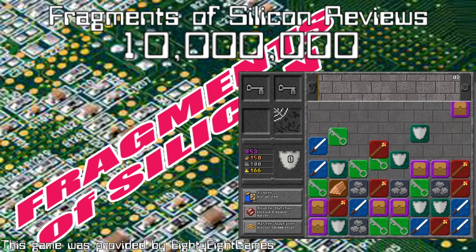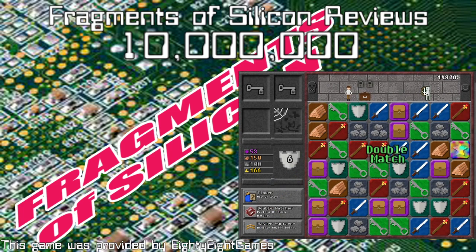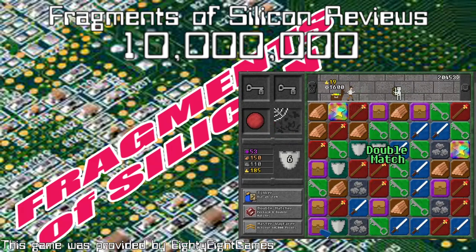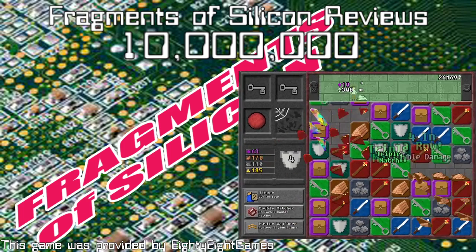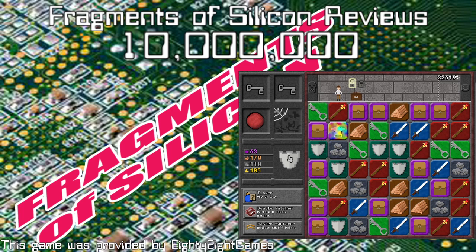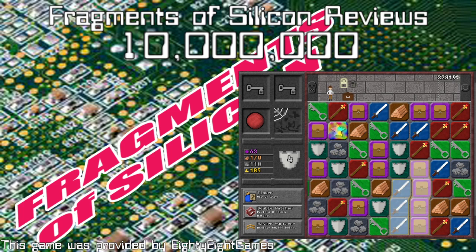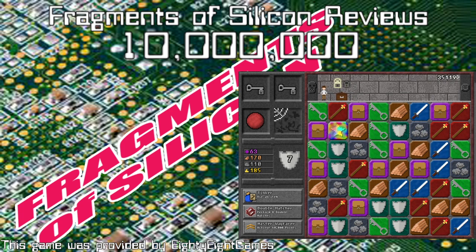There are four resources: gold, gems, stone, and wood. Gold is used to buy most of the upgrades found in the stores. You have two forms of attack — your sword and your magic staff — both of which are separate upgrades. There are two forms of defense: your armor, which is your inherent protection, and shields you can gain in the dungeon. Those are incorporated into the puzzle element, as are the attacks.